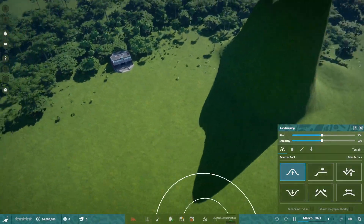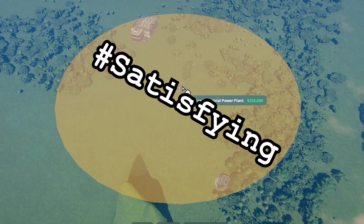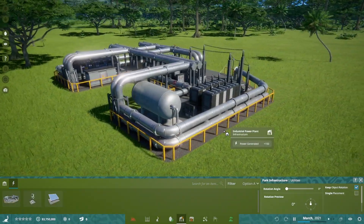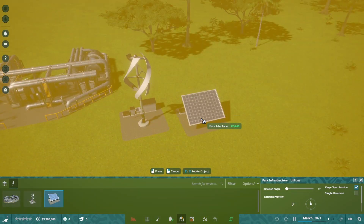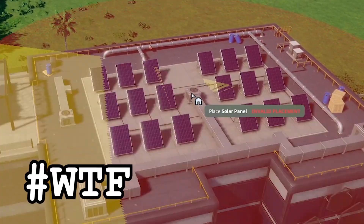What the heck was I doing again? Power. The industrial power plant. You got a radius. Yeah, that's good enough. Let's see how you look. I love how secure this is. Can't wait to make park guests run into this baby. There's others - wind turbine for those eco-friendly builders. A solar panel. Like the ones we have all over this whole building.